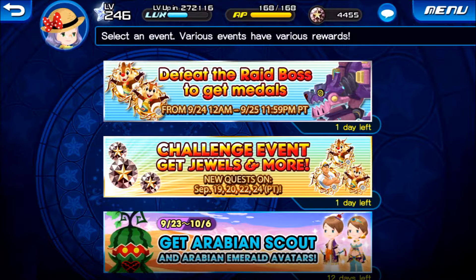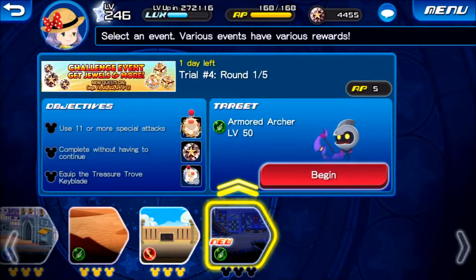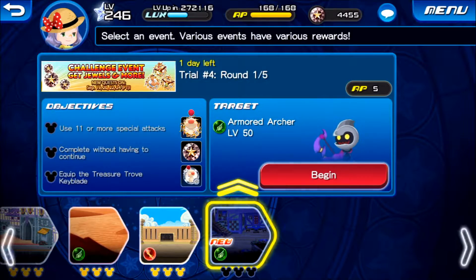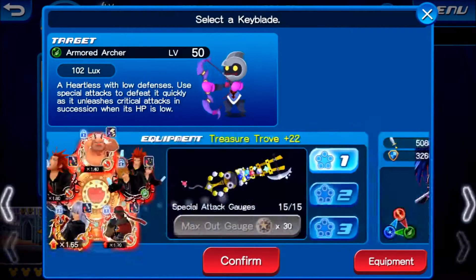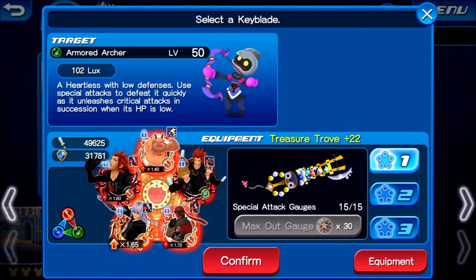So we are on the last run for the challenge event. Let's get down to it. The objectives are: use 11 or more special attacks, complete without having to continue, and equip the treasure troll keyblade. Shouldn't be that difficult considering that the stage is filled with only 6 or more heartless.